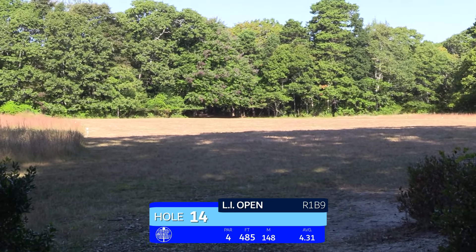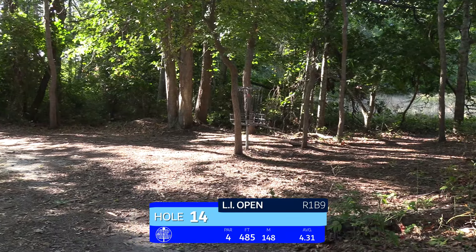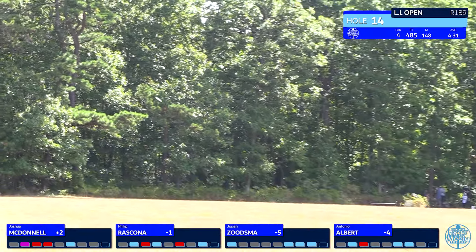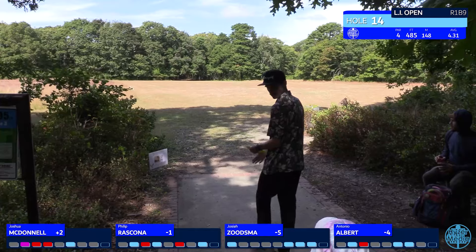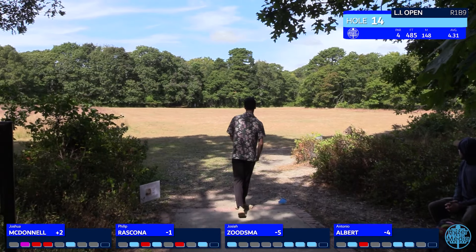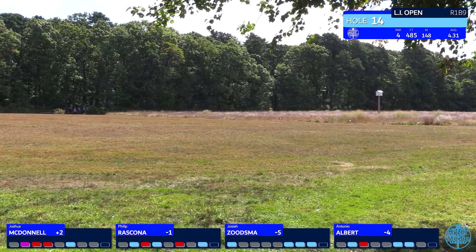Hole 14 — one of the more simple, traditional holes. It's a big open field with a little bit of a tunnel at the end, 485 feet, pretty straightforward. Good to see the big drives. Jaziah does well to leave it in the middle. The wind can mess with you on this hole — it's usually not doing what you're feeling on the tee box. Phil finishes with a big skip but should like where he lands.